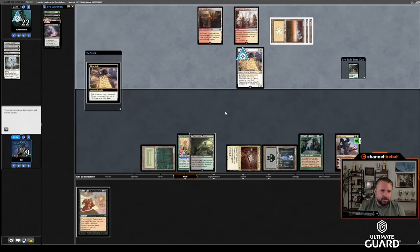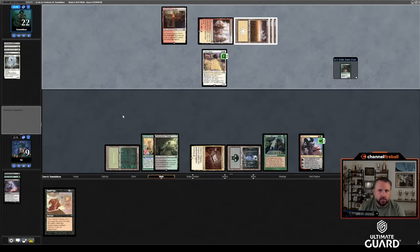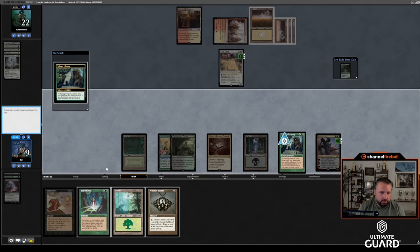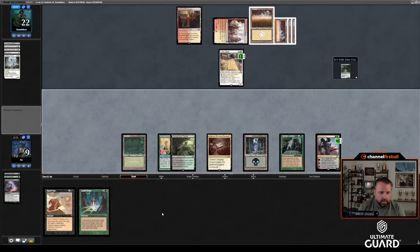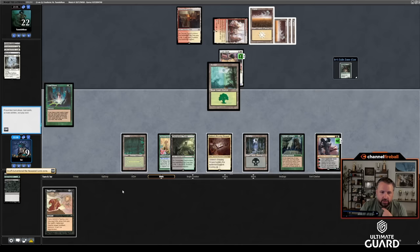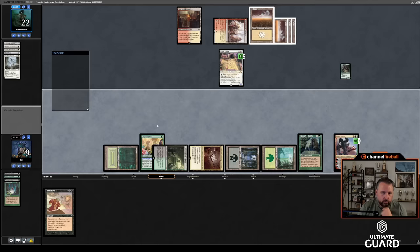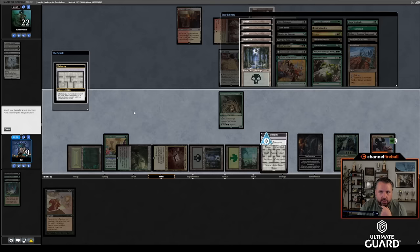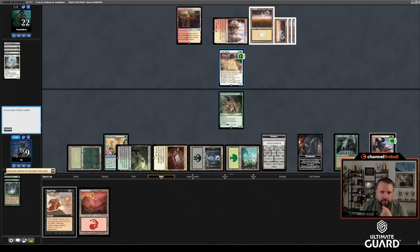Lion Sash was actually a really good draw because it exiles my Wooded Foothills. Fair enough. I can Land Grant; I don't really care too much. Let's draw and get to Sylvan — put Forest on top, put Bauble on top, cast Land Grant by revealing my hand, get a Forest, play it, play Undermountain Adventurer. I guess I'm just going to Snuff Out now — he has Reprieve in his deck too. Get a Mountain and pay four life to get Lion Sash back. What he actually should do is eat his own creatures, because I have From the Catacombs.